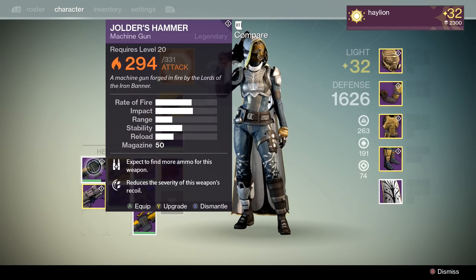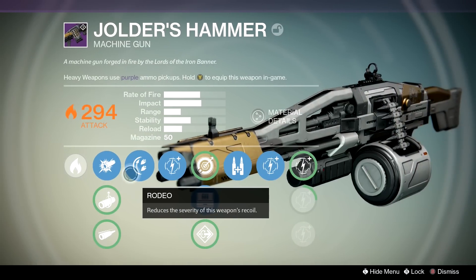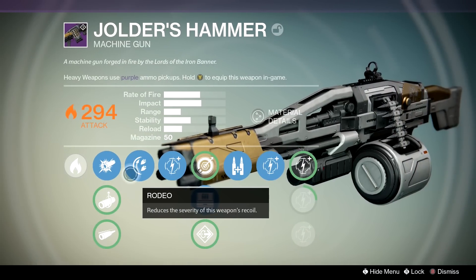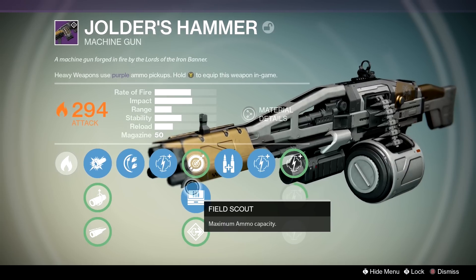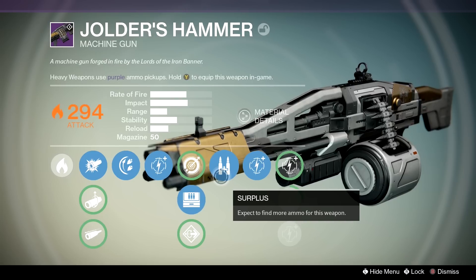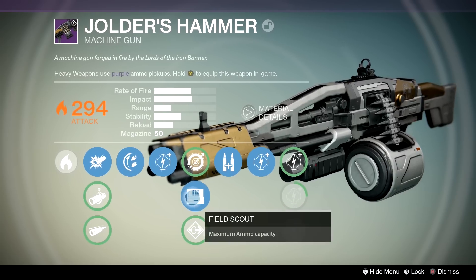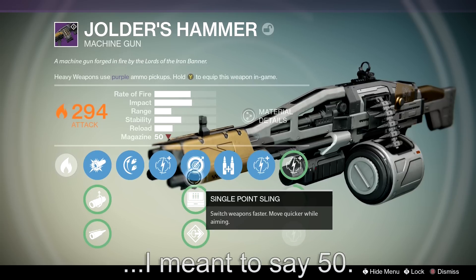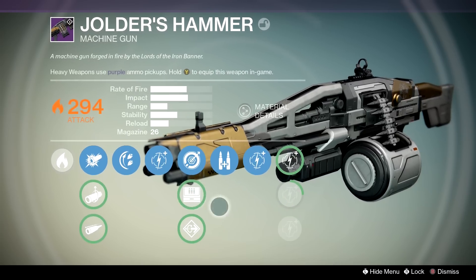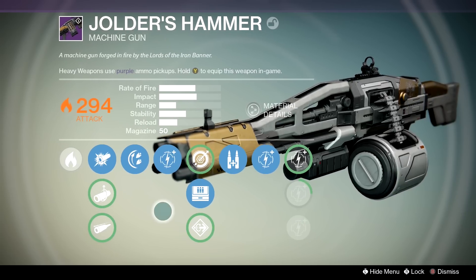I did get Jolder's Hammer when I hit rank four this time in the Iron Banner. I got some pretty good perks on it — Rodeo, which reduces the severity of this weapon's recoil. I'm pretty sure a lot of you guys already have this weapon, but for those that don't I'm going to show it. I got Field Scout on this one which increases the magazine size to 25, almost double. I'll show you guys a quick example of how fun this thing is.